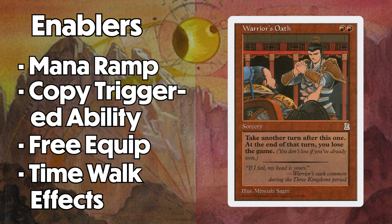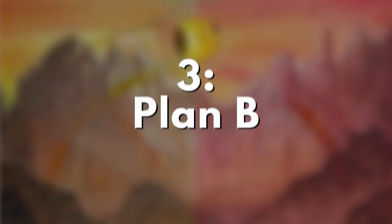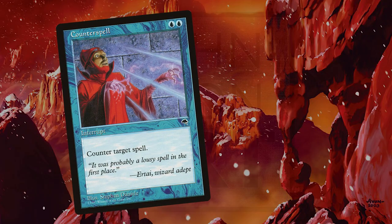You can also get creative with these spells to scrape together a winning line. For example, if you already have Panharmonicon out but only have access to 5 mana, just cast Final Fortune, play your 6 mana source during your extra turn, and go off with Godot. I found that comes in handy in all sorts of unexpected ways.